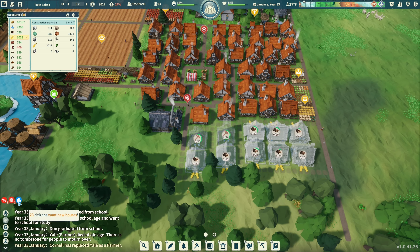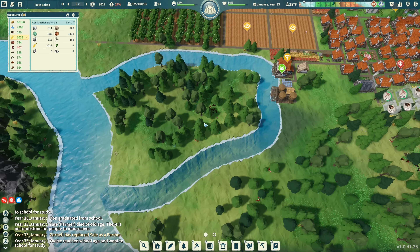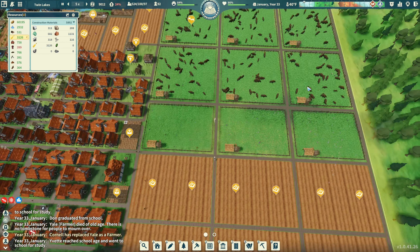A bunch of houses are going in here. 23 people want new houses - it's like a never-ending thing, you're just keeping up with houses at this point. Are those turkeys? Oh, I wish I could get some turkey - that would be good. We didn't get anything new, just the three animals. I feel like in the old versions of this game and in Banished you used to get animals a lot quicker.